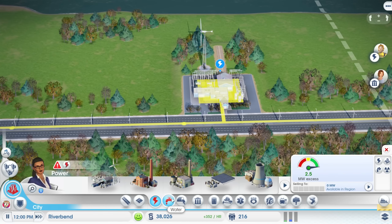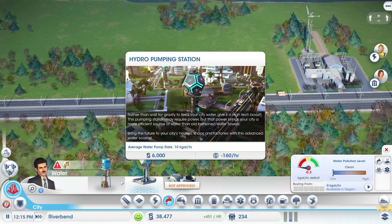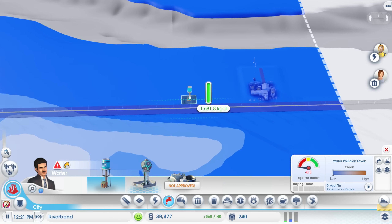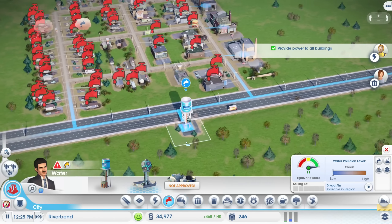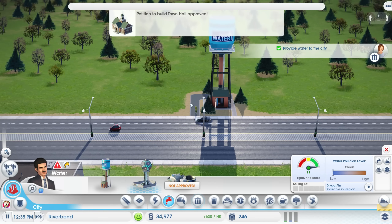Now we need to deal with water. We have the water tower and the hydro pumping station. The hydro pumping station requires power but brings a more efficient source of water — I believe it's from the Cities of Tomorrow expansion. I'm not really interested in that right now, so let's just go ahead and put a water tower here. The pipes are automatically in the roads, so water is going to flow around and everyone's going to get their water.